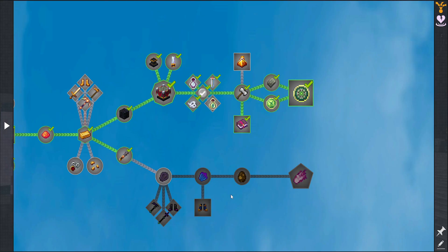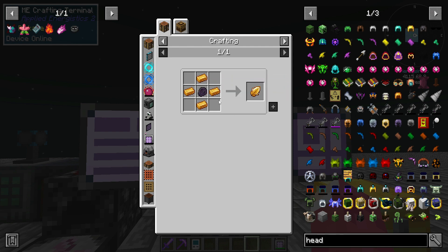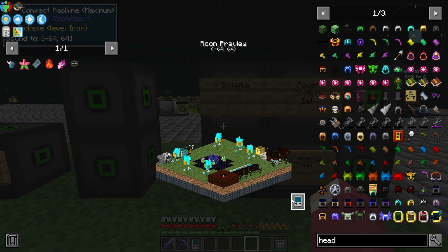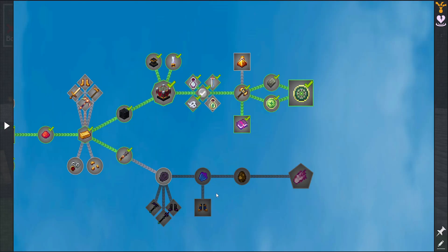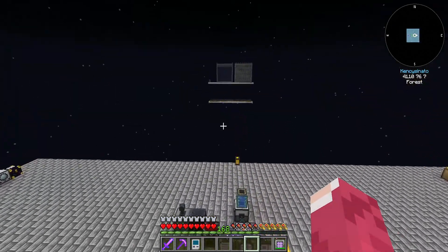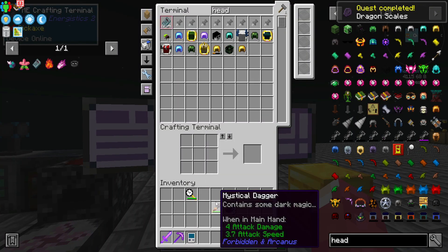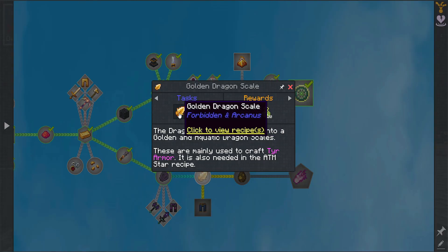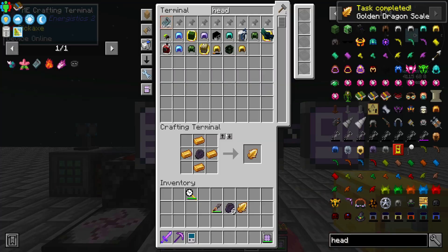We need a dragon head in order to make the actual thing, so golden scale — we definitely need that. We need the Dragon Stone, and I don't think I've done that. I haven't made the Botania portal to get what we need. That's fine — I'll do that in a bit. Three dragon scales go with this item and there are tools. I believe we can build armor too. The golden one uses arcane gold.